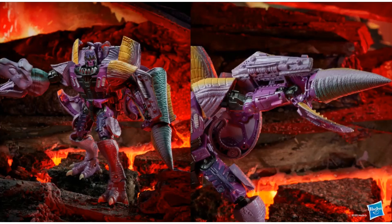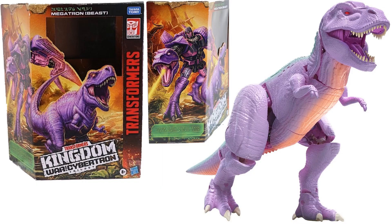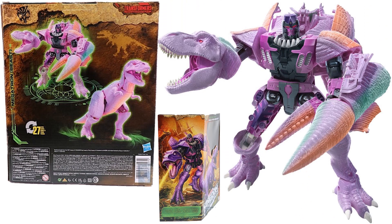Back of the package and robot form. Next we have Voyager class Megatron from Beast Wars. Here he is in his robot form and in his T-Rex dino form. There's the front of the package, side of the package — nice artwork, nice dino picture. Back of the package and robot form. I love the way they turned his tail into a claw — that's pretty awesome.